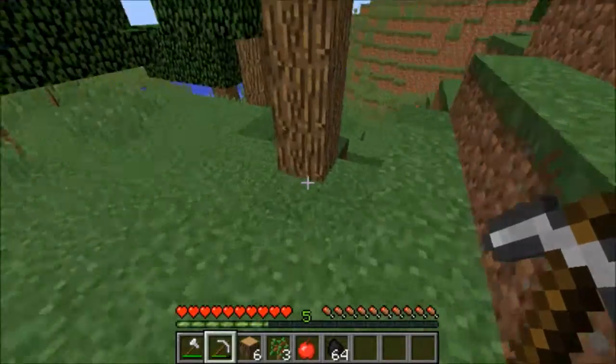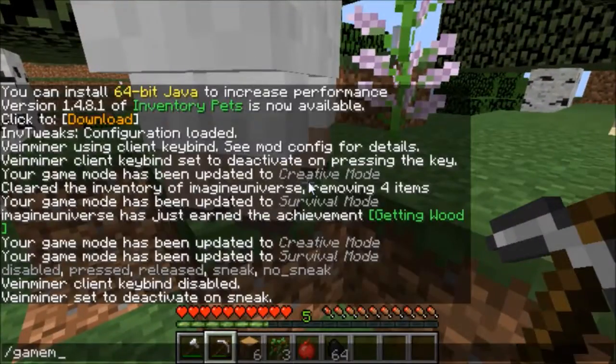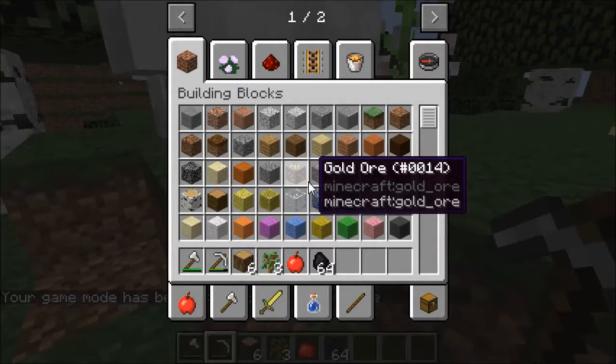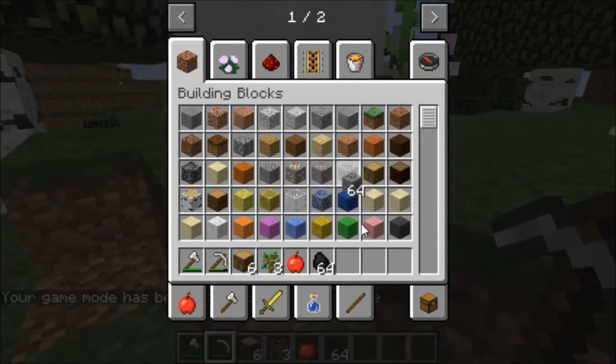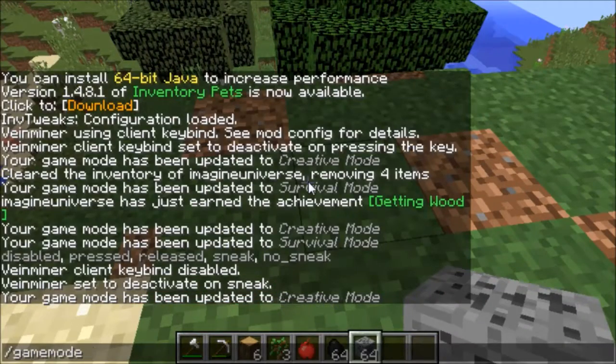Now I can just do this and bada boom — it drops all the coal and the XP, and it took off exactly 64 durability off my pickaxe, which is absolutely amazing. Both of these can be deactivated by simply — actually I haven't tested this yet.